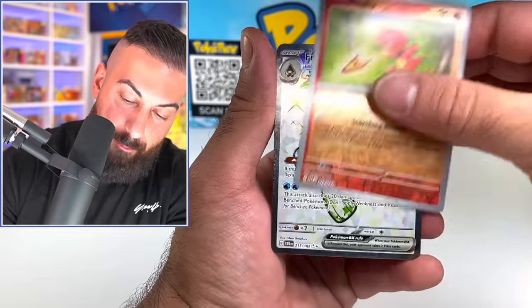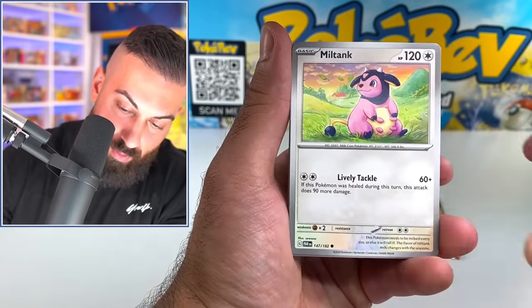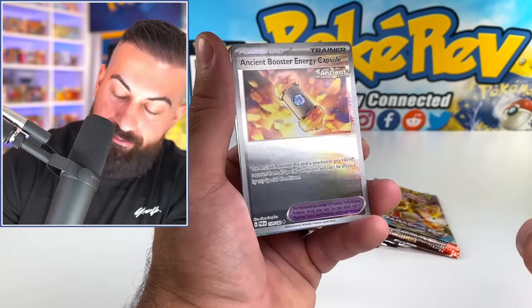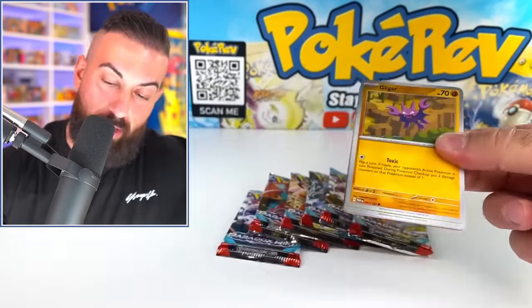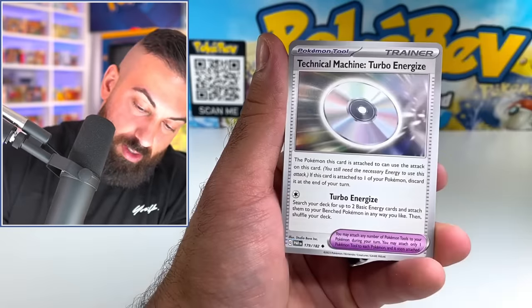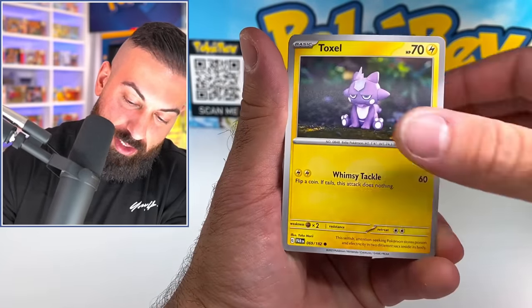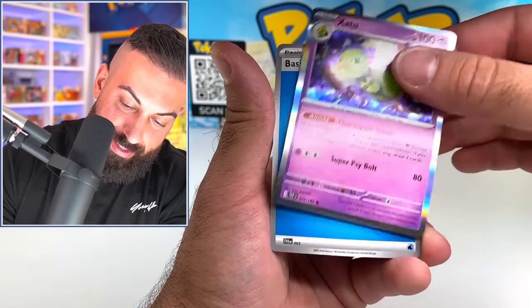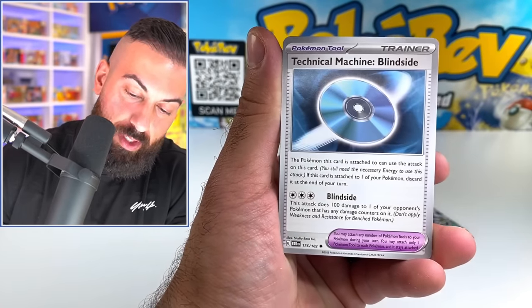We got a Frostlass Terramorph EX full art — this is definitely from the Japanese set we've opened up already. Let's keep going — got Miltank, Wind Pod, Plusle, Masquerain, Ferroseed, an ancient card right there, pretty cool — you can see the effect kind of fades out to the side. Going to be an interesting set for people to complete. Blipbug, Fomantis, Coco — we got six more packs remaining, so far just the Frostlass. Spinda — I need this special illustration rare, come on. Zatu — still have plenty of packs left to get something good.